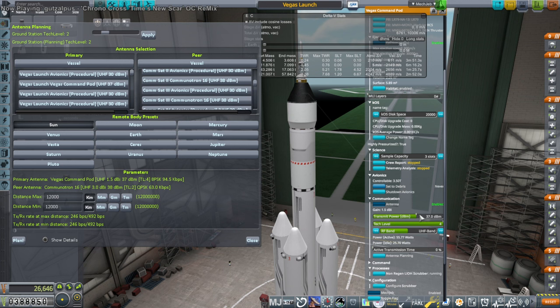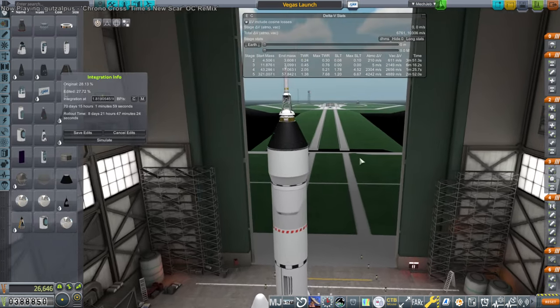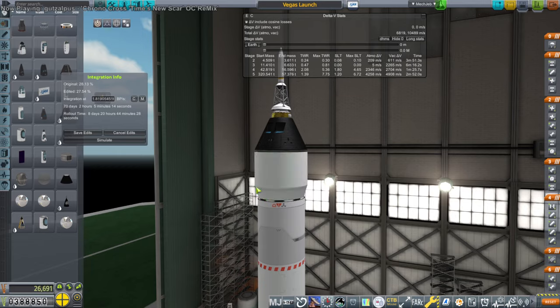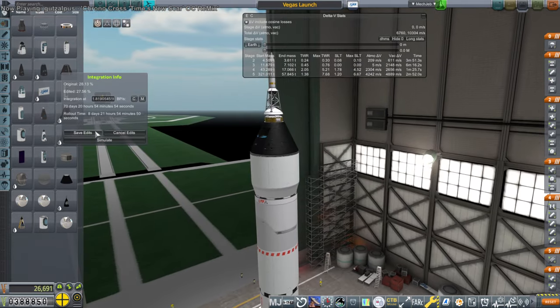With the pod we only had 30 decibels before — we really needed 37 to get to those other satellites. So that will help. We did not get that on. Foil, MLI layers — make sure to save that properly. And save edits.